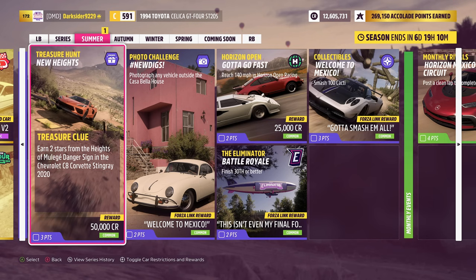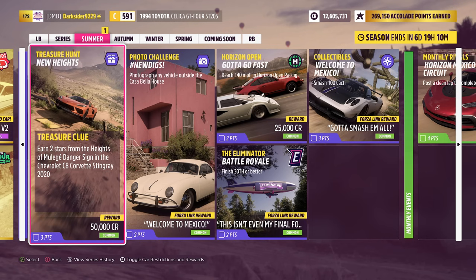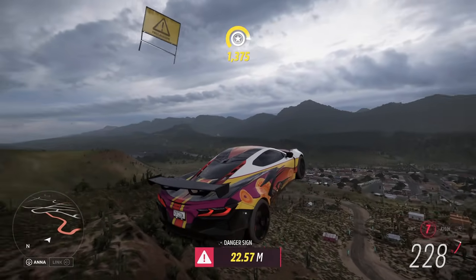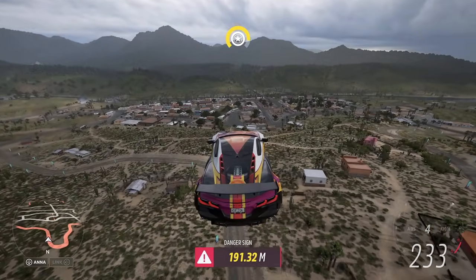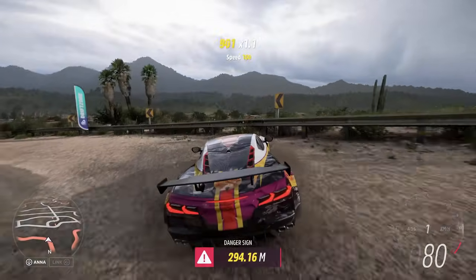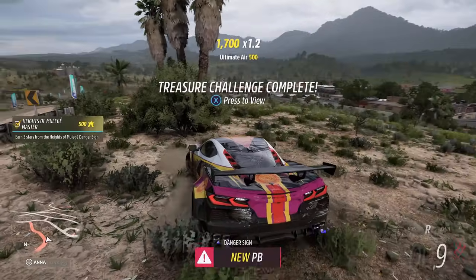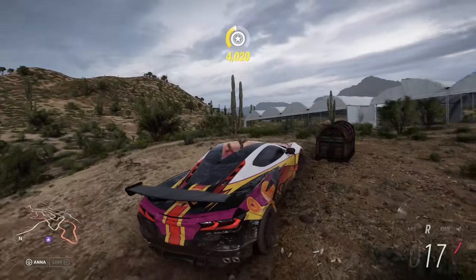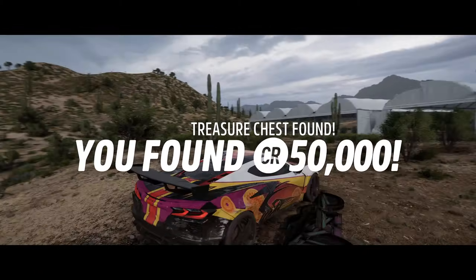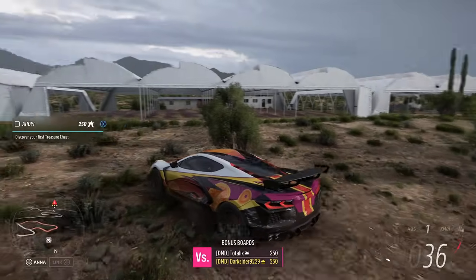Being done with the championships, it's time for something new: Treasure Hunt. Complete the objective with your modern Stingray, and then go and find the treasure. It is placed right next to the tents, exactly like in the picture. Treasure chest — does it look like this?